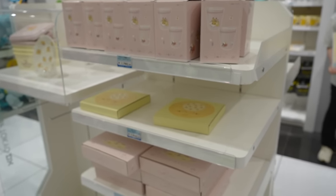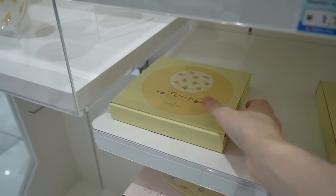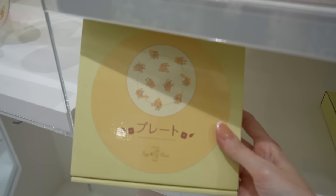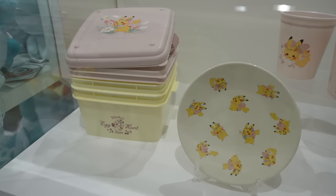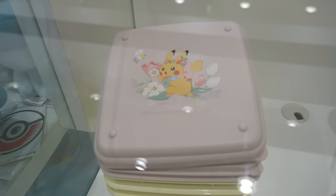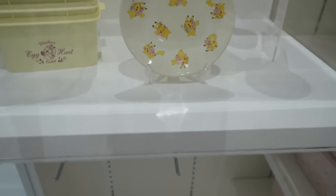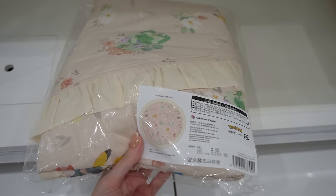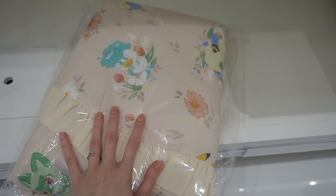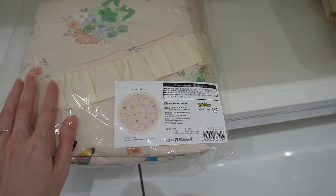There's lots of fun seasonal merch in the front of the store. This is a really cute pastel collection — there's cups, and oh, it's a plate! A lovely little plate with all these little Pikachus on it. We've also got this cute little bento set. The cups are cute too — it's nice to see Pokemon stuff in my color palette. This looks like it's a little tablecloth with little flowers all over it and little ruffles.